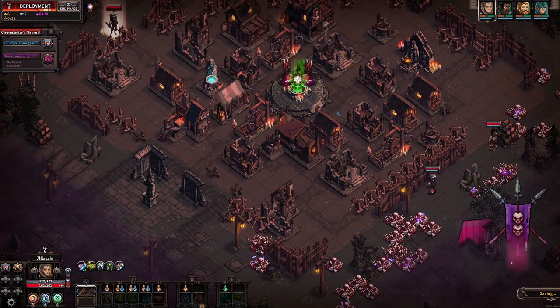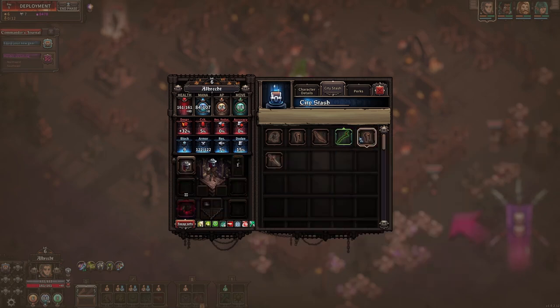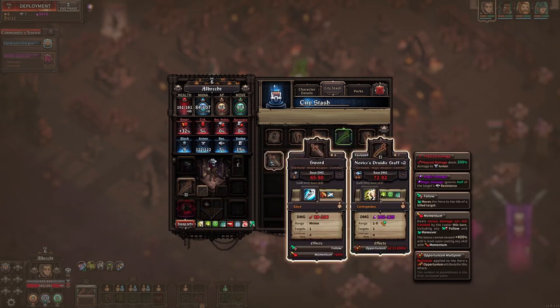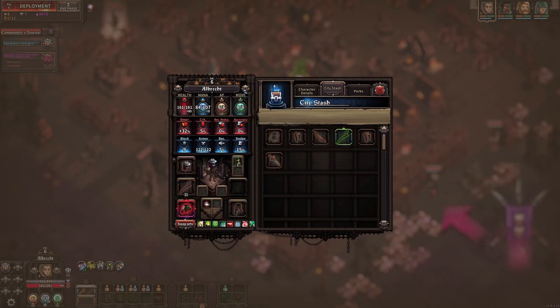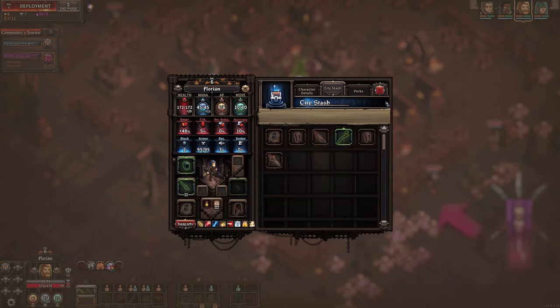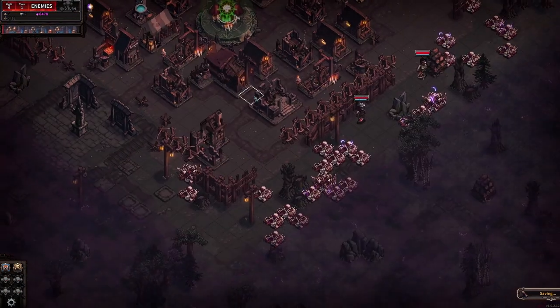I have new gear to equip. The staff isn't as good. We have the sword - is this sword better than what I currently have? I don't think so. I think we're fine actually. Let's do it.